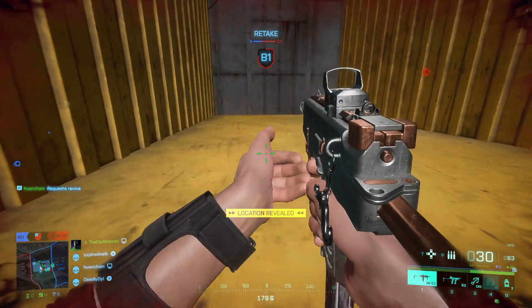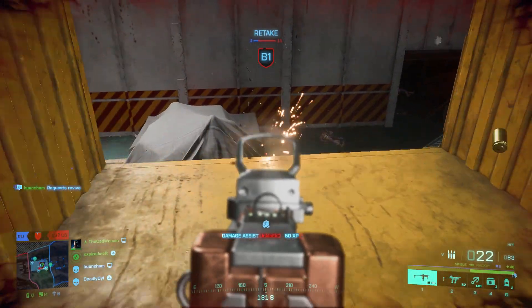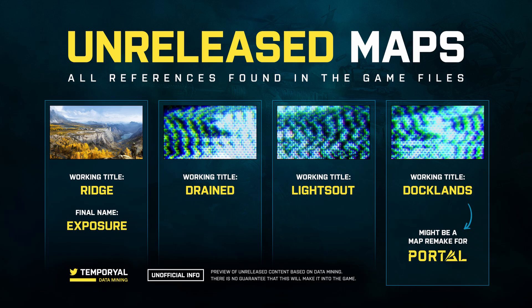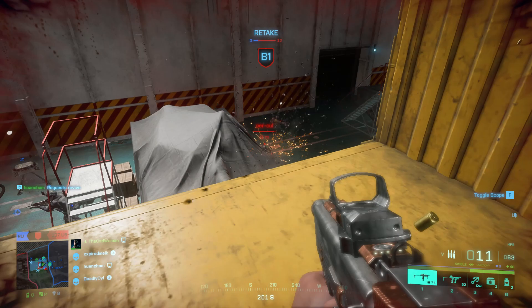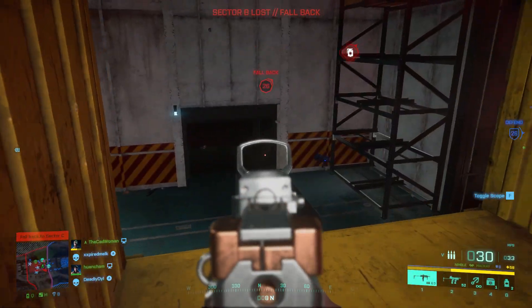A while ago, data miner Temporial found the working titles of four unreleased maps in the game files. These were Ridge, which turned out to be Exposure; then Drained, which is the map Stranded we got this season; and the third one — which might be interesting for us now — was Lights Out. That could point towards a night map, for which these new laser sights could come in very handy.